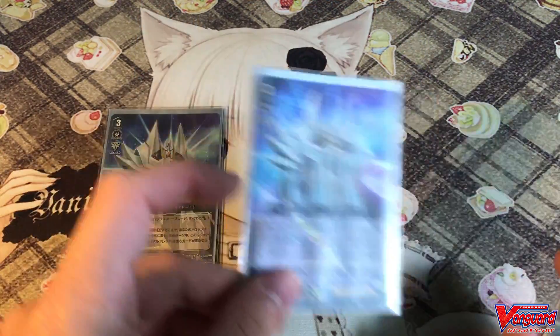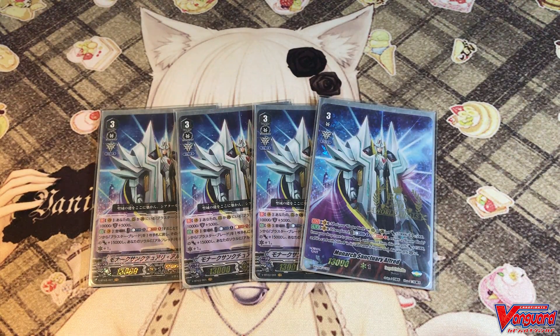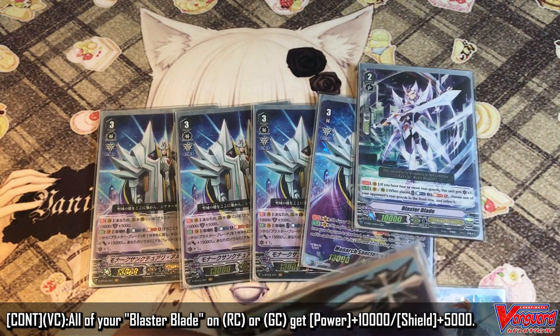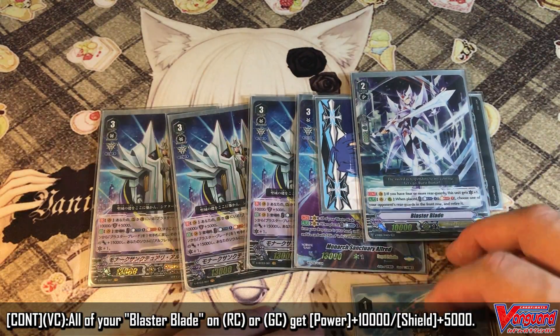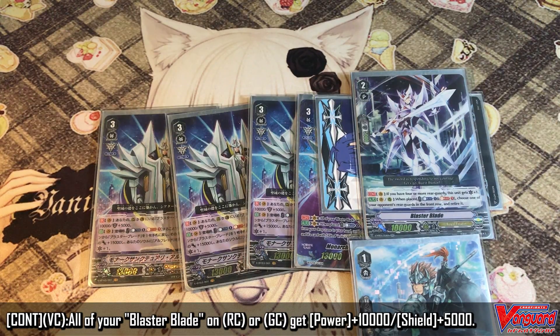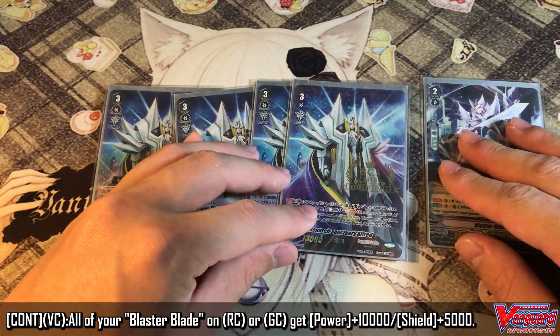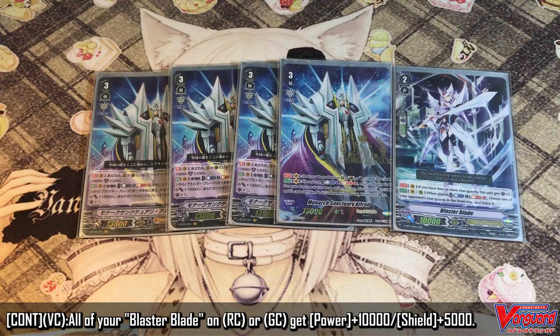Here's the box unit of your deck — four copies of Monarch Sentry Alfred from Miyagi Academy. He is such a versatile card. Firstly, he makes all your Blaster Blades really powerful. According to his ability, all your Blaster Blades on your rearguard have 10k attack power and 5k extra shield. So Blaster Blade with a standard booster, together with force markers, can now hit for 25k against any force deck. 25k is the magic number for depleting your opponent's hand cards.